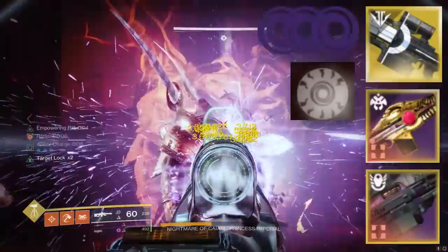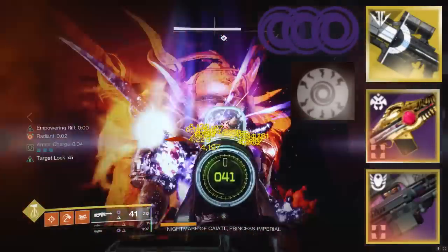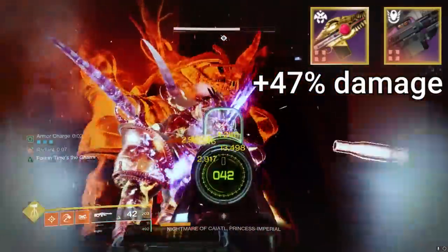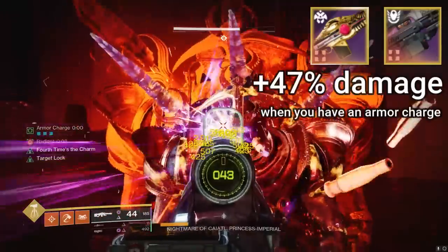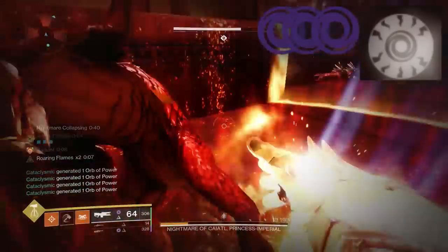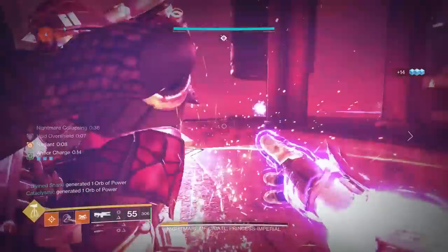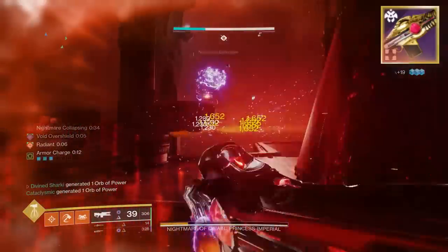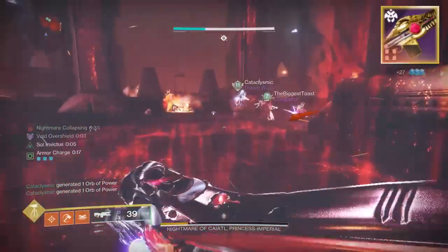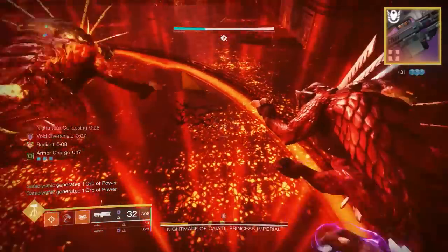If you're using the same setup as in this video, your Void Weapons are going to have a juicy 47% bonus damage whenever you have an Armor Charge. 25% from the Void Surge modifier is free, and wearing 3 Void Surge mods gives you 22% extra damage to Void Weapons. Even though you're 20 light under, your Hollow Denial is going to absolutely melt through every enemy here, including the Yellow Bars — and that Retrofit is going to go brrrr.